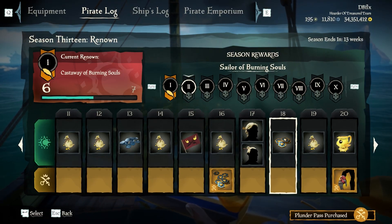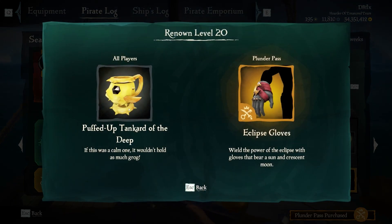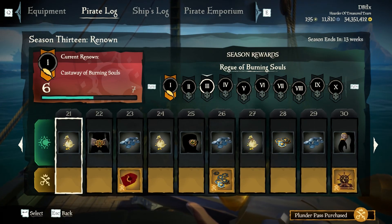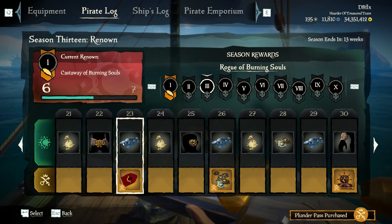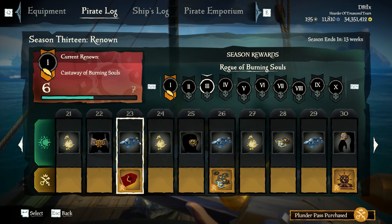Level eighteen is ancient coins for everybody. Level nineteen is a bag of gold. Level twenty is the Puffed Up Tankard of the Deep for everybody and the Eclipse gloves for premium people. Level twenty-one is a gold pouch for everybody. Level twenty-two is the Bloodstone Dragon belt for everybody. Level twenty-three is the double doubloon stash for everybody and the Eclipse flag for premium people.